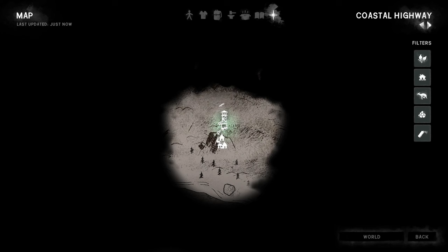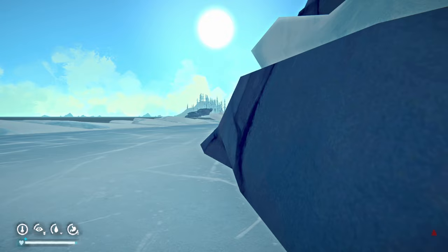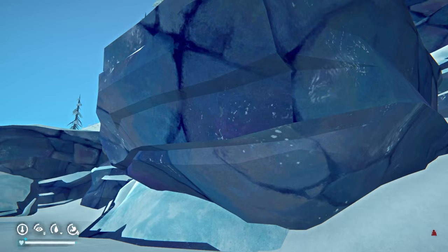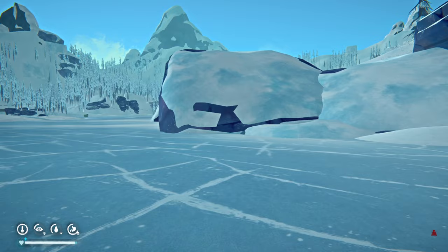We find another corpse with a Polaroid item referencing the abandoned lookout. We'll probably do that on the way back. There's another corpse nearby — looks like a deer. I could risk taking the meat but there's no indoor cooking location here, so it would kind of be wasted. I'm going to leave it and try getting up to the house a different way.